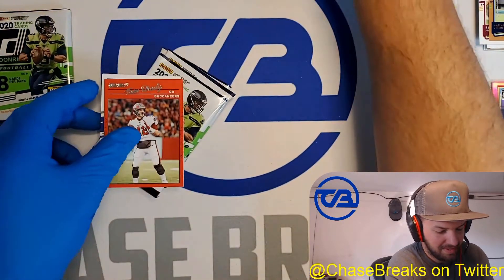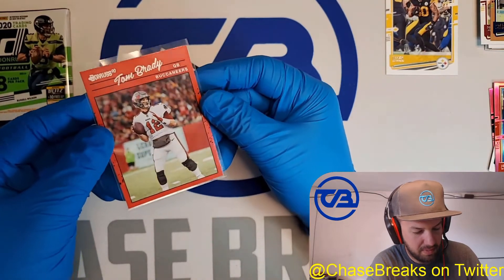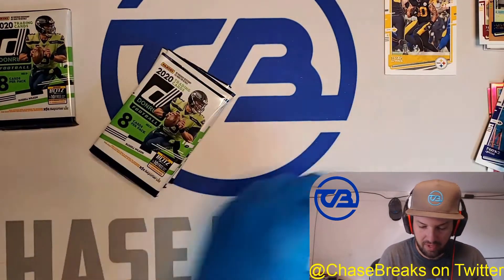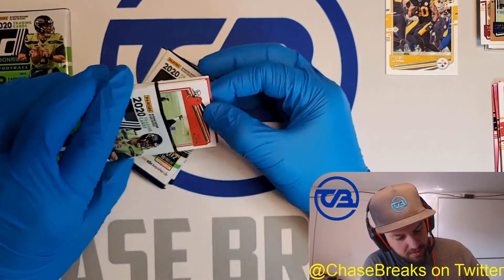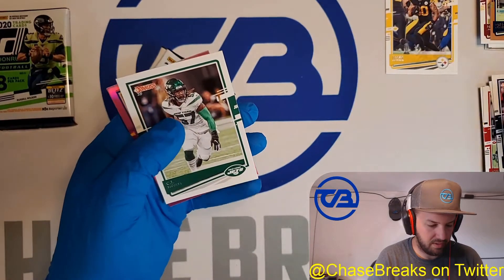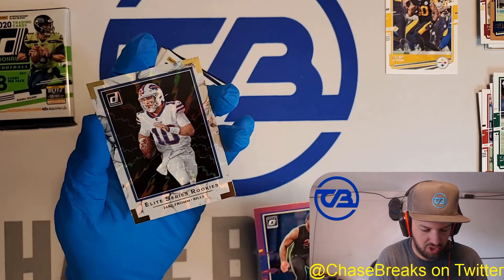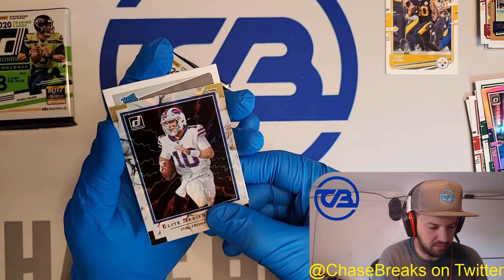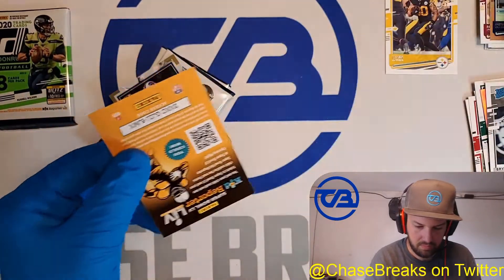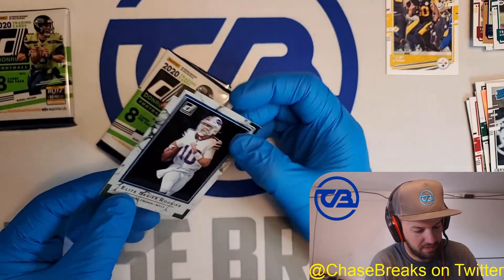I'm happy about that, guys. And I'm going to sleeve the Brady because I like his cards. Of all the players I collect in the NFL, I like to collect just about any Brady card I can get my hands on. We've got a rookie Patrick Queen — it's going to be hard to top that pink Tua. I'm going to be glowing about that all day. We've got another pink rookie — that's Terrell Lewis for the Rams. We've got an Elite Series for Buffalo — that's Jake Fromm. I like to sleeve the Elite Series cards. We've got a rated rookie for the Raiders — that's Brian Edwards.